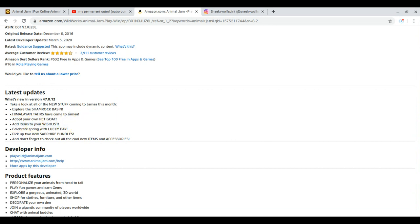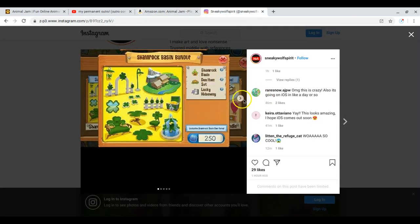It's the month exactly after I got all my dream items — they could have done it last month, because now I have no items left to want. There are also two new sapphire bundles, and Sneaky Wolf Spirit posted about it on Instagram.